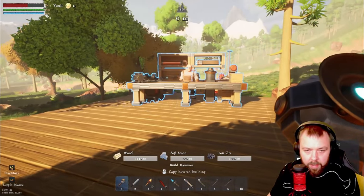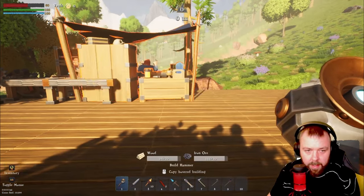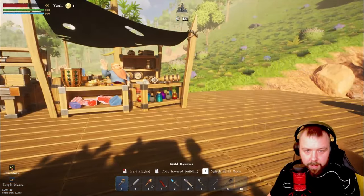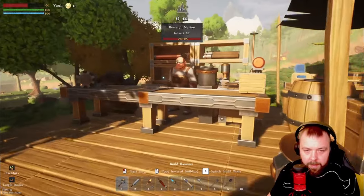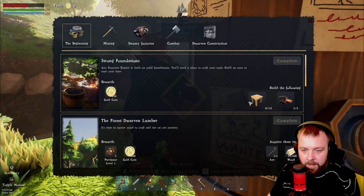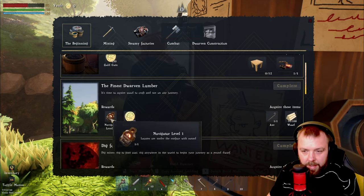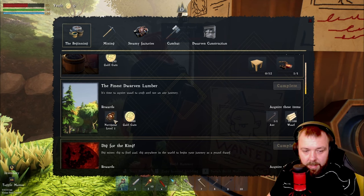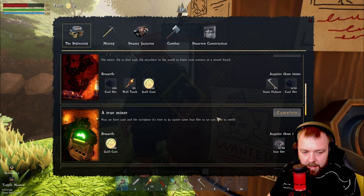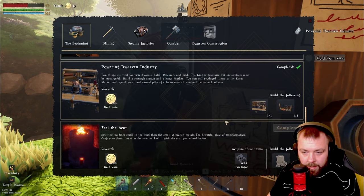We can also get the King's Market built. I'm a little bit short on wood so we'll grab some and head back. We'll pop the research station over here and the King's Market next door, keeping all the smelting together. Now we need to interact with the King's Quest Board — we need two wooden foundations for the great station, and we get a free navigator for this one, so we'll save crafting it.